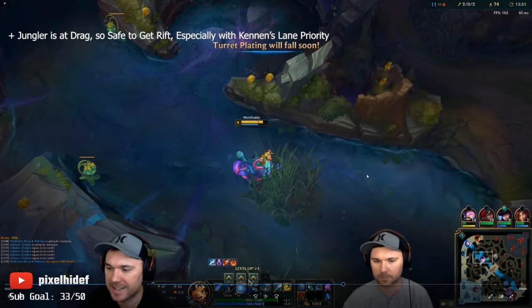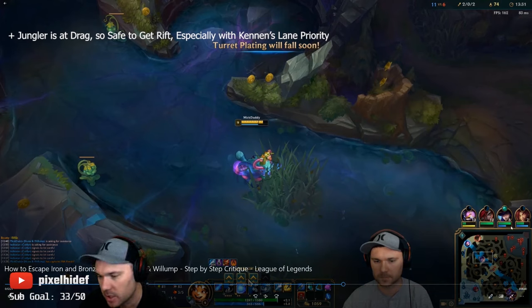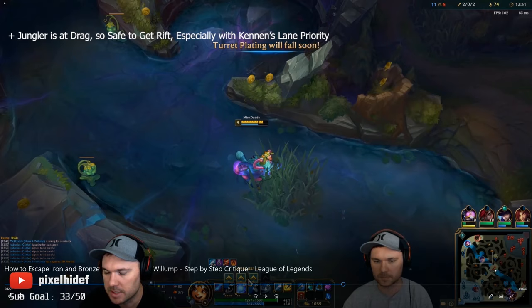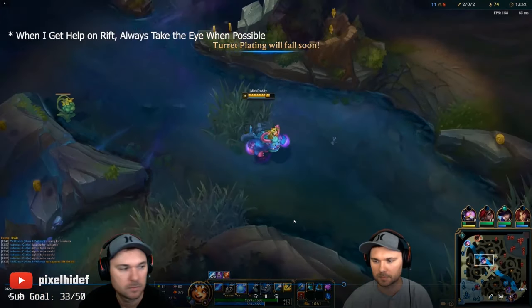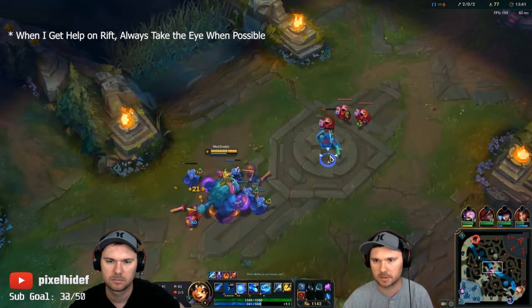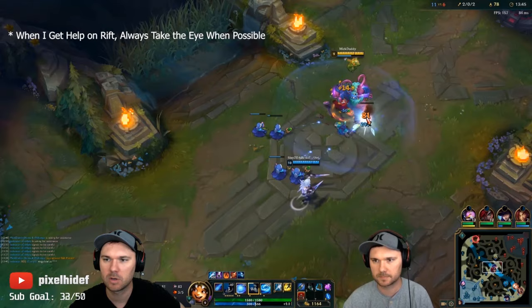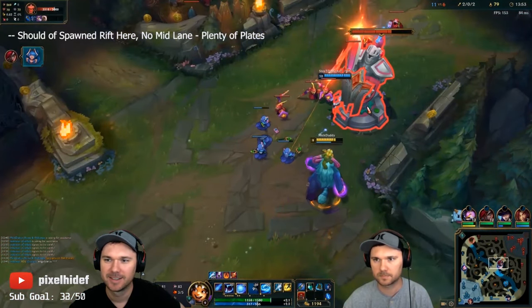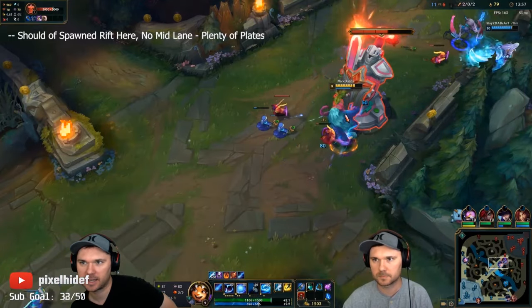Here I make a mistake: the timing is 13:31 and plates fall off at 14 minutes. I don't place the Rift Herald immediately in the bush and push mid, which is what I should have done. Vhagar and the jungler are down at the bottom corner so they can't react. I could have gotten two, three, possibly a whole tower of plates. But I fail to do that and end up using it down at bot lane instead — a lost opportunity that would have gotten us a really big lead in mid. Plates fall off at 14 minutes, and that window is now gone.